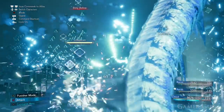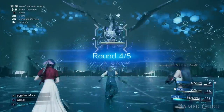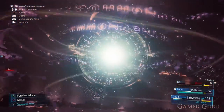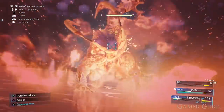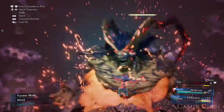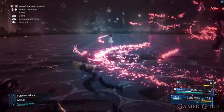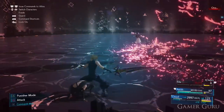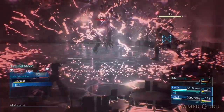Then comes round number four, where the fun really begins. As soon as the round starts we get Bahamut, and then halfway through the fight Ifrit also joins in the very same fight. So at one point we're fighting Ifrit at the same time as Bahamut. Luckily Ifrit is a pretty weak summon and you can kill him quickly if you save up a limit break or some Ulgasan. Still, it all comes down to what moment Ifrit enters the fight.